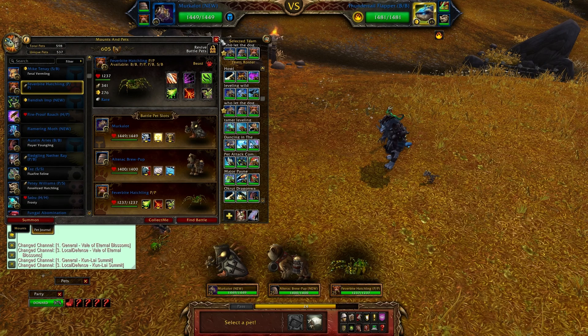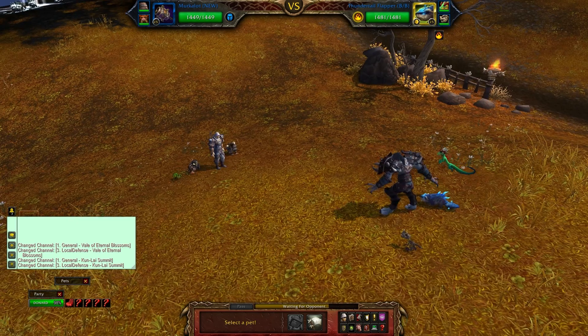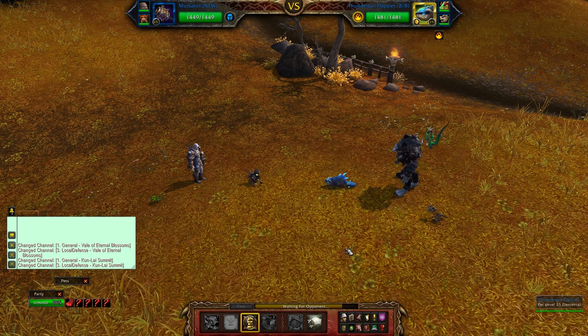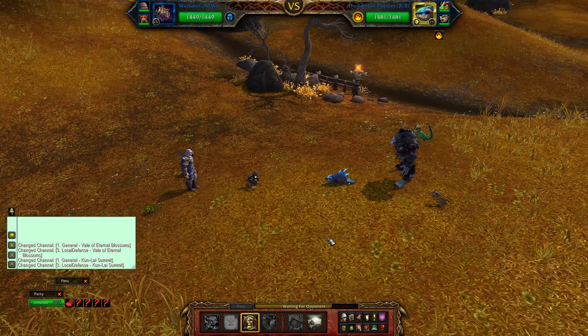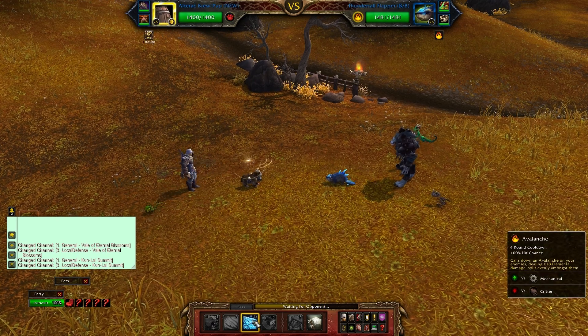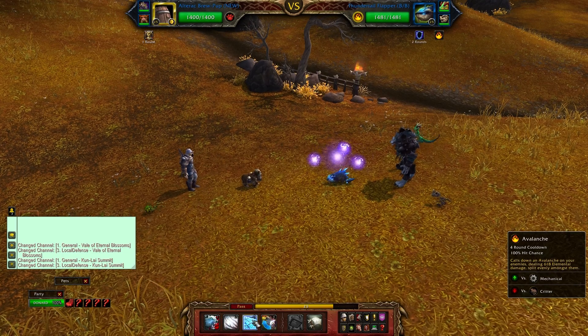As you can see there is the Thundertail Flipper. It has a very defensive ability which screws me for six, but I went ahead and used Rites' Inspiration straight away. For those who don't know what this does, it takes Macarblot out and brings the pet with the most HP into slot one.